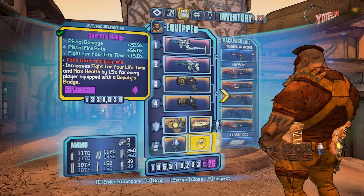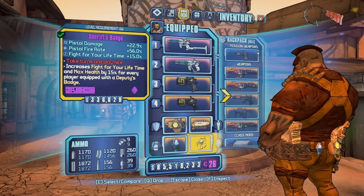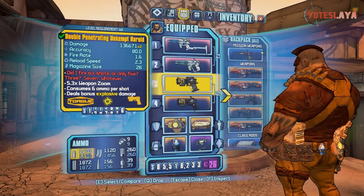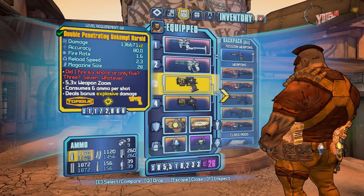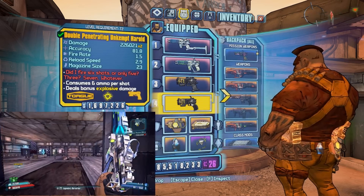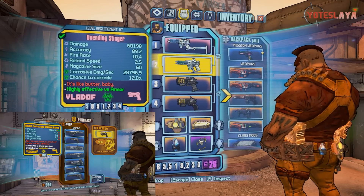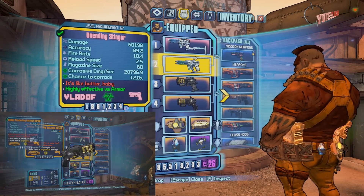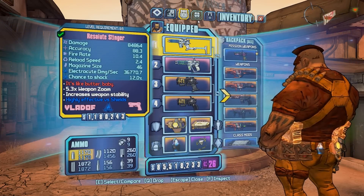I explain a lot more in my level 50 video, so if you haven't seen that you may want to go watch it. What this pistol build is based off is having two of the same type of pistols while you're Gunzerking. I've got a level 68 Double Penetrating Unkempt Harold that a friend gave me - he was already level 72 and didn't need it. Then I farmed the Torgue vending machine for a second Double Penetrating Unkempt Harold. I've also got two Stingers. I don't have any Infinities right now or other pistols besides the Grog Nozzle, but the build is based around having two of the same gun while Gunzerking for bonus pistol damage.